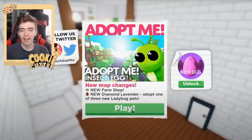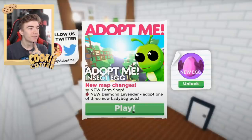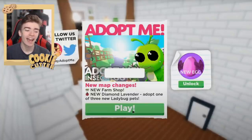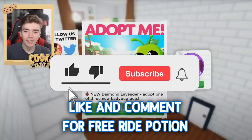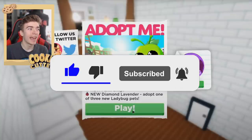The Adopt Me insect egg. New map changes as there is another new farm shop. Adopt a new diamond lavender. Adopt one of three new ladybug pets. That's already in Adopt Me, but what is this pet? It's like some funny looking caterpillar and they just briefly glance over it, and then a new egg - like a flying pink egg.